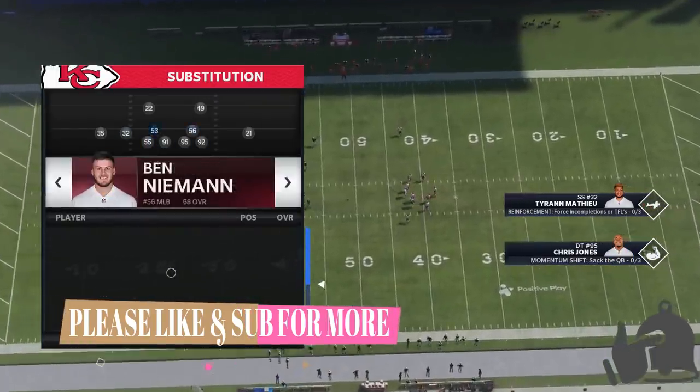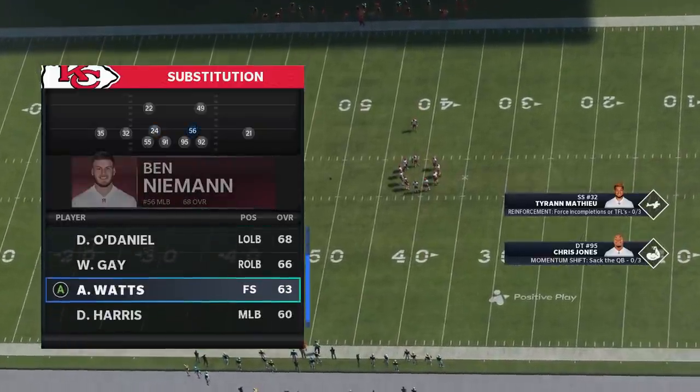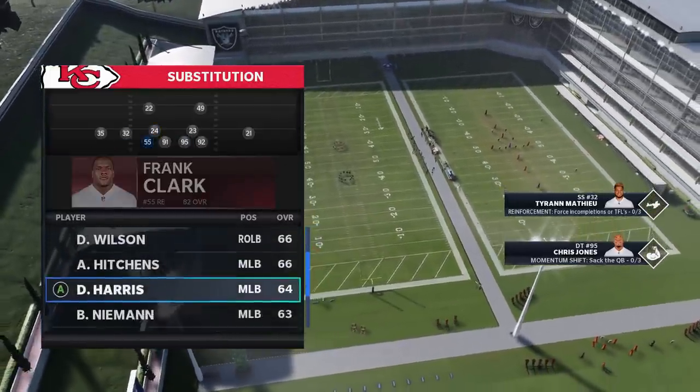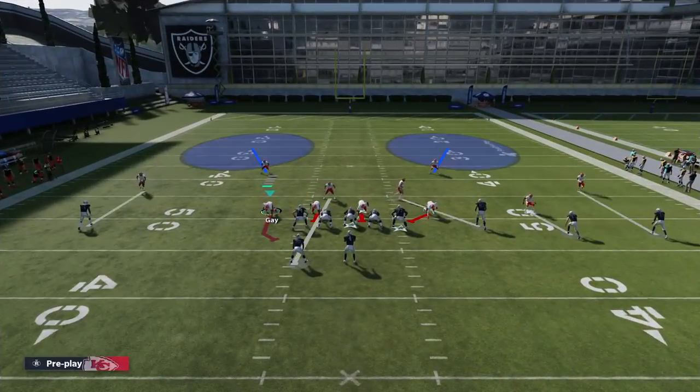Before I get into this, as always you want to put your safeties at the linebacker spots to maximize your coverage. On the outside defensive ends, you typically want to put at least one as a good coverage linebacker.